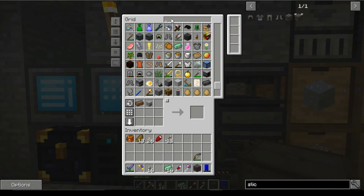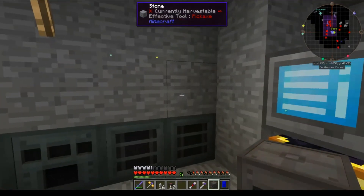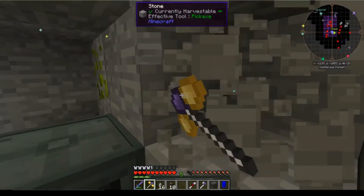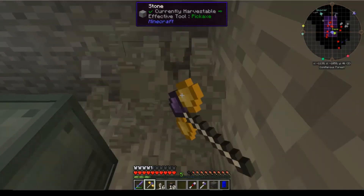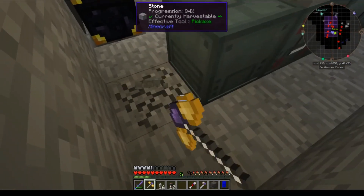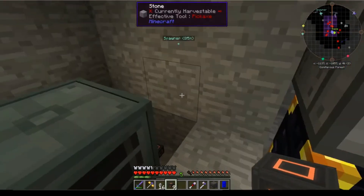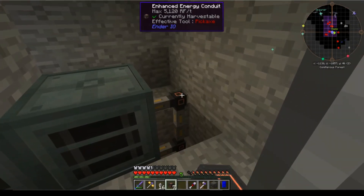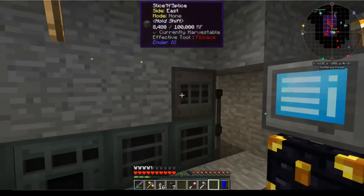We're going to need some conduit, so we'll need some of this stuff. Let's put this bad boy up here. We're going to have to run it because the power is now underneath. So for now, what we'll do is bring it up here and eventually we'll run it through the roof. Perfect — we've got that bad boy up and running.